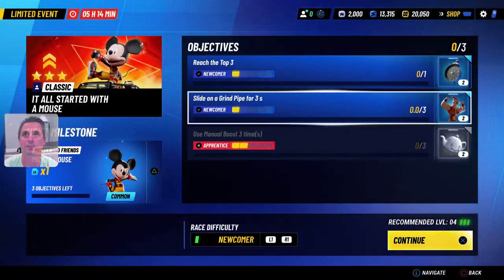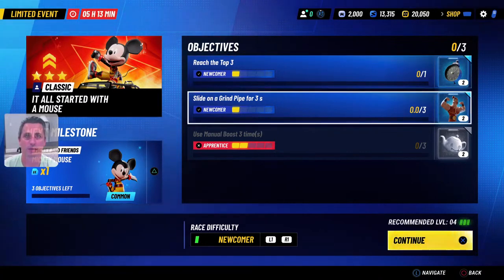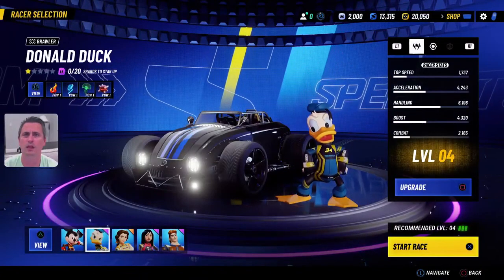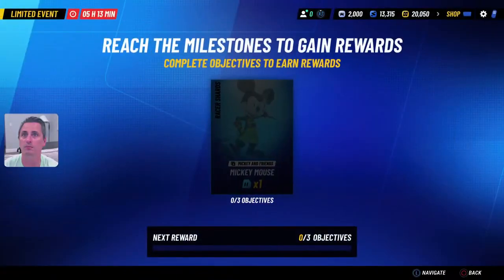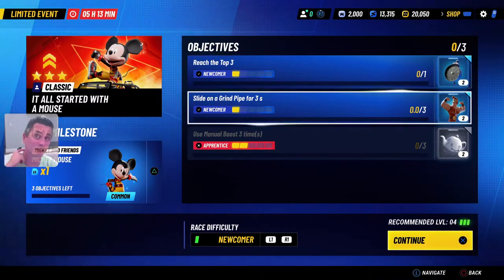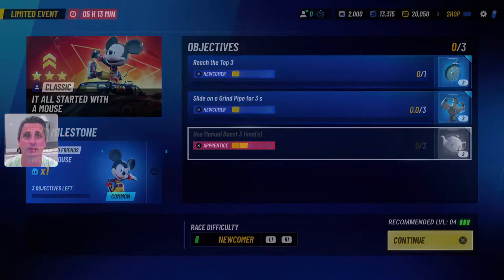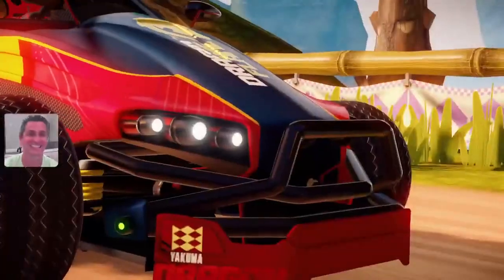Higher levels — we're kind of at a basic level. So reach top three, slide on a grind pipe, use manual boost three times. I don't know if we can do that one though. It doesn't say you have to be Mickey — it really just says you have to do these objectives. I'm going to keep practicing with Donald. Let's reach top three and slide on a grind pipe for three seconds — that should be pretty easy. You get some Hercules shards, which is awesome. Use manual boost doesn't look like we can do that one yet. This event ends in five hours, so I've got to get this done now.